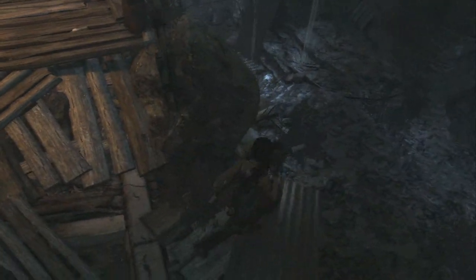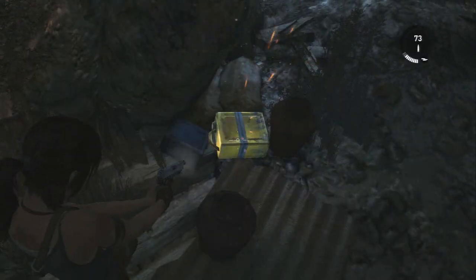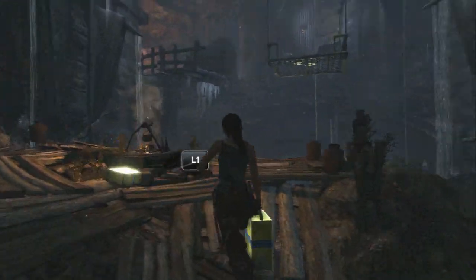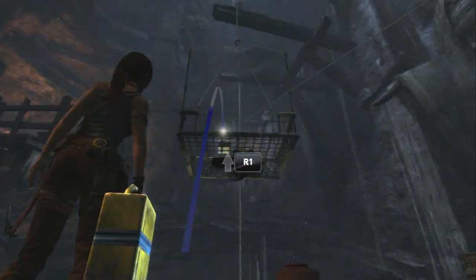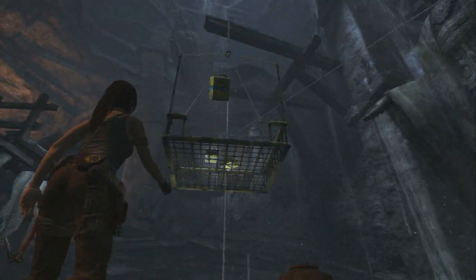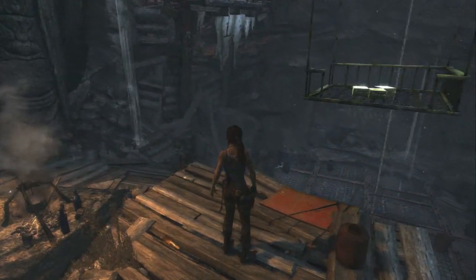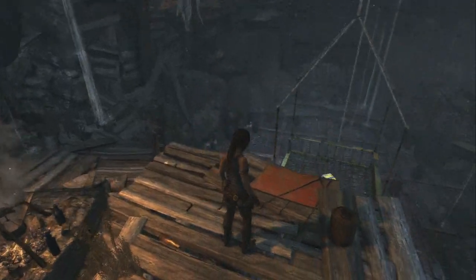I was curious to see if you could screw yourself up by blowing up a gas tank, but you can't — they're indestructible. So don't worry, you can't accidentally blow them up. You get your three gas tanks on there and it lowers the platform for you.